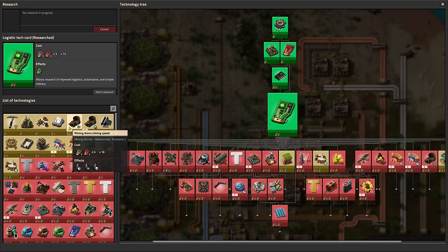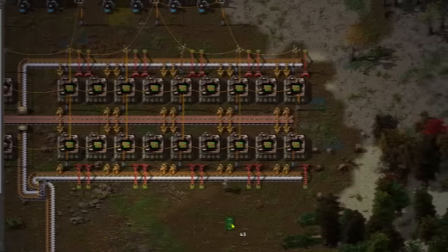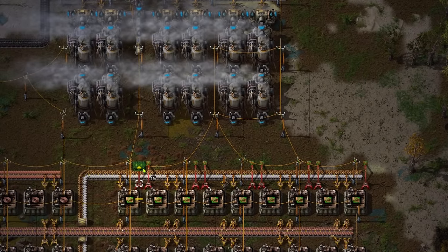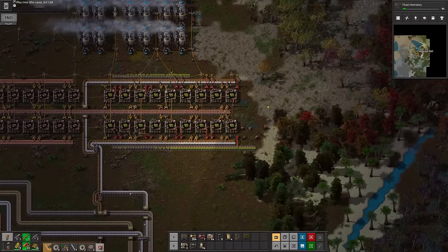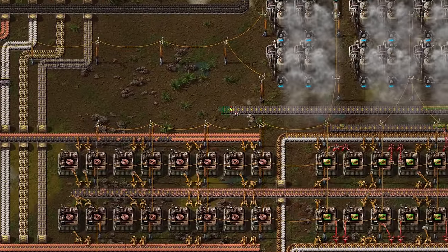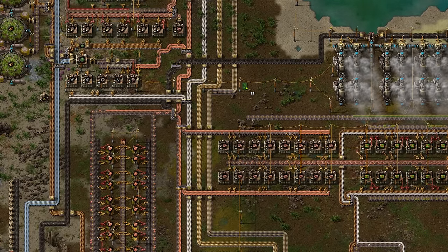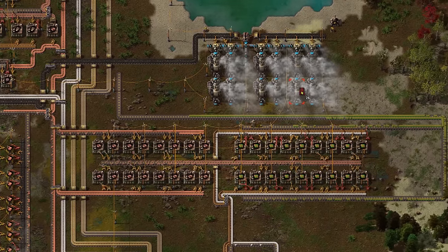Obviously then, my next mission is to automate green science, which means it's time to make green circuits. This is one of the few recipes I know for a fact has changed significantly from vanilla. You need far less copper cable for a start, and like I mentioned earlier, you also need wood. So this is what my little production line looks like. I think I could have actually made significantly more circuits with this amount of copper cables, but whatever, it'll do for now. I know that I'll need to make absolutely ridiculous amounts of these later, and I feel like I'm very unlikely to do it here, so it's fine.